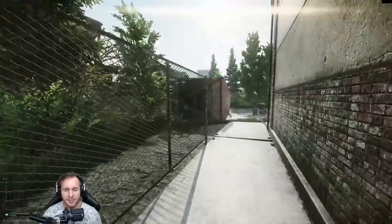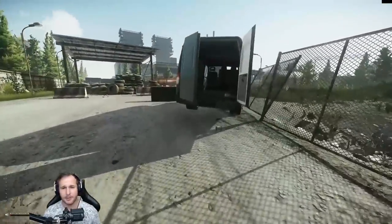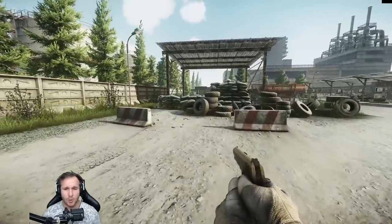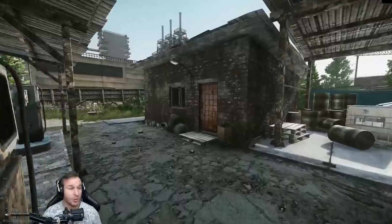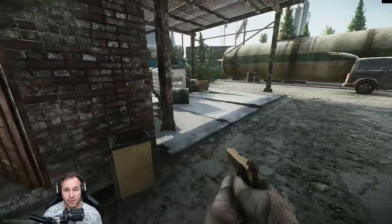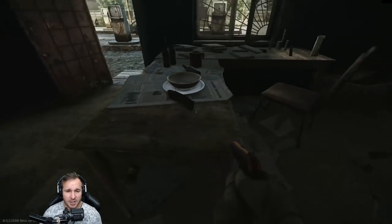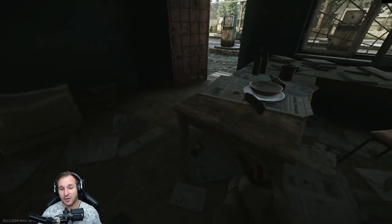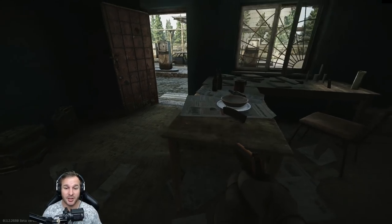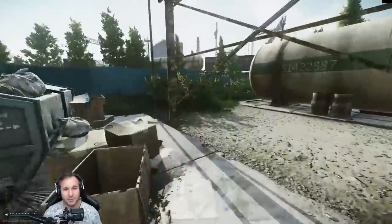Moving up this way, this is called the old gas station. The scavs here can be quite brutal but it's definitely worth checking out. There are spawns in the back, a weapon crate on the other side of those sandbags. Inside the old gas station this is one of the extracts - if there's green smoke here you can extract. On top of this table, any item in the game can spawn here. I've seen pretty much every single item - fort armors, pistol cases, helmets, fast MTs, docs cases, key bars - everything can spawn here.